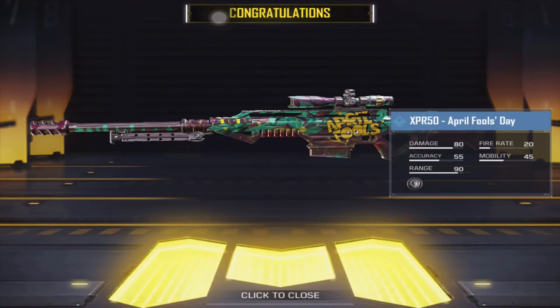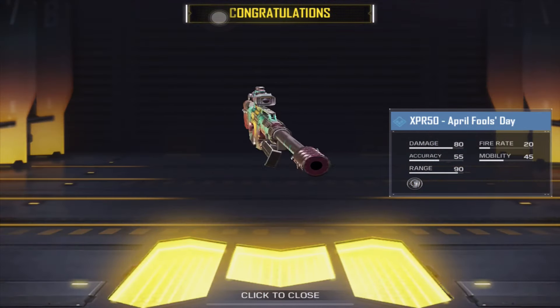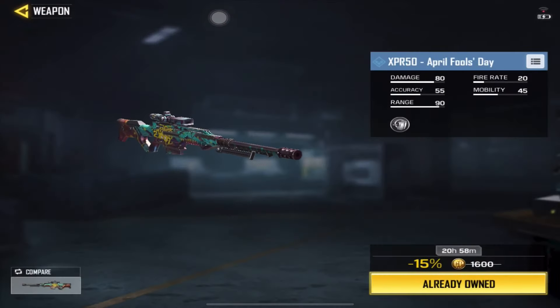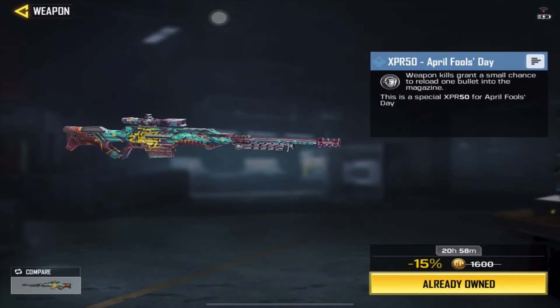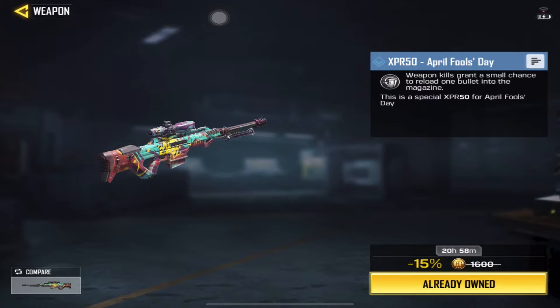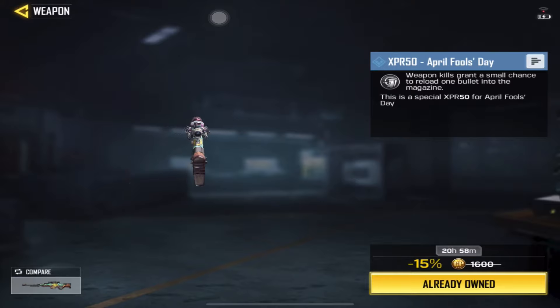I know this is not really a bolt-action sniper, but I wanted to see if it's a good sniper. Wow, it's looking beautiful — well inspected. The perk that comes with the sniper says weapon kills grant a small chance to reload one bullet into the magazine. This is the special XPR 50 for April's Full.